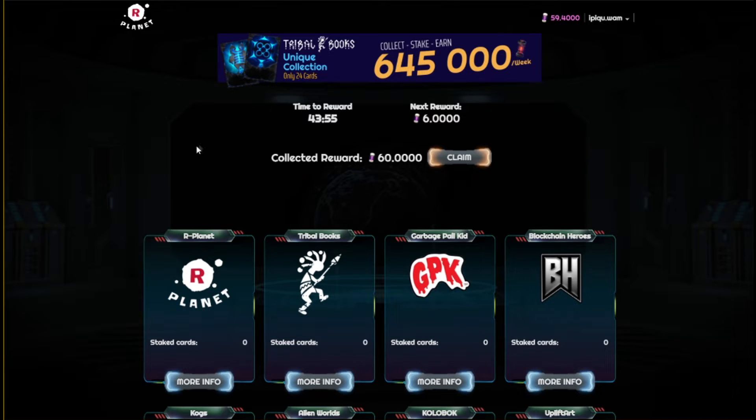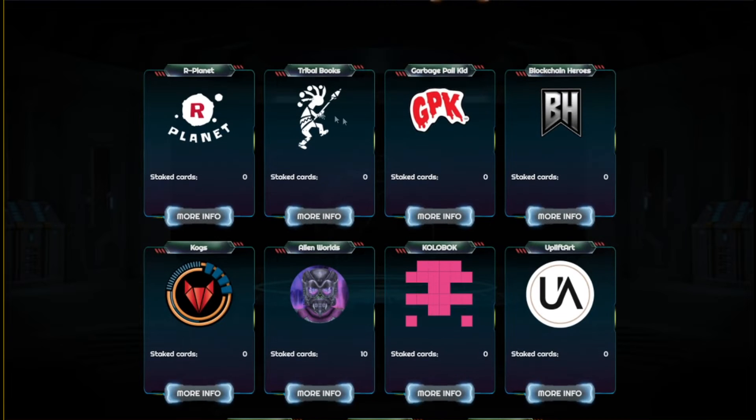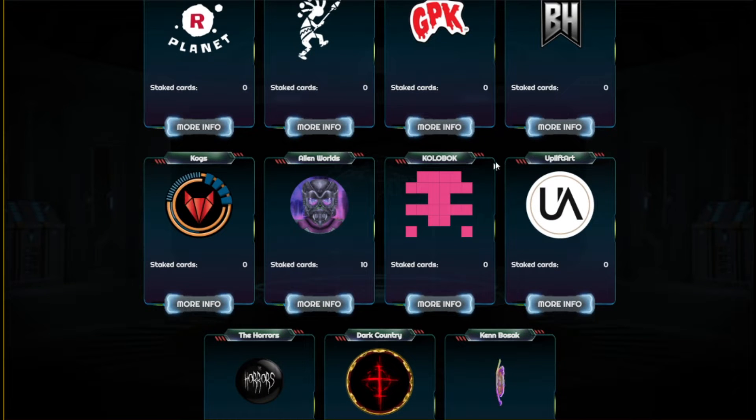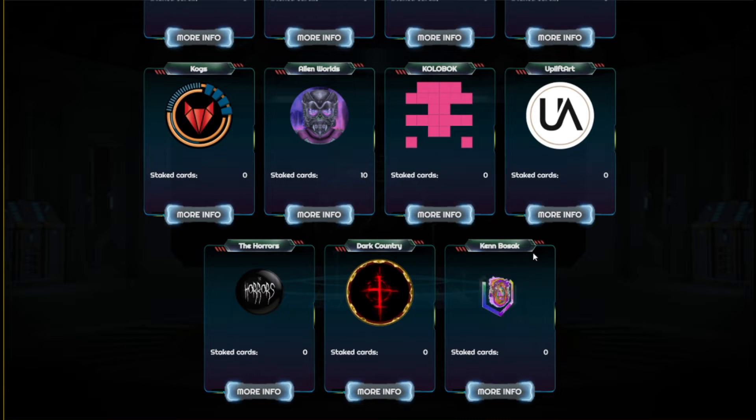For that you go to rplanet.io/staking — I'll put a link in the description. You will get to this page where a number of WAX blockchain games and NFT collections are listed: rPlanet itself, Tribal Books, Garbage, Pale Kid, Blockchain Heroes, Cogs, Alien Worlds, Kalabok, Uplift Art, The Horrors, Dark Country, and Ken Bozak. Those are not necessarily games but generally WAX NFT collections.